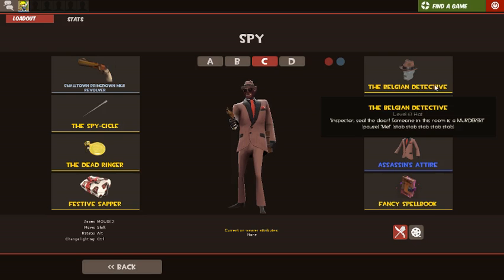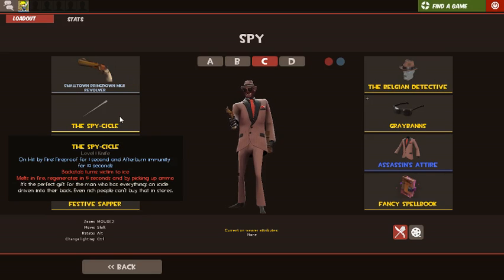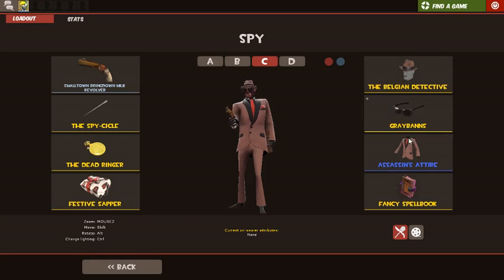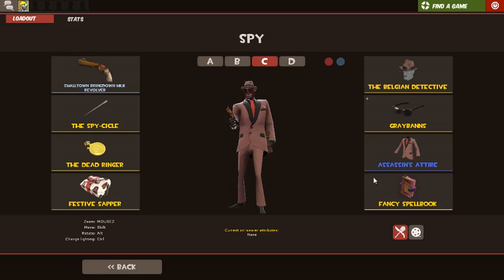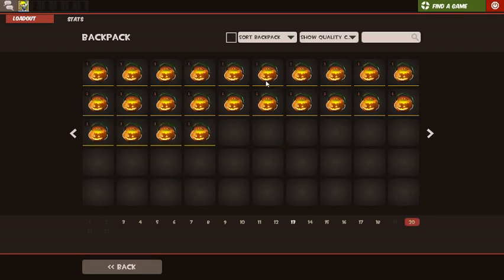Finally, for spy. Spy — I literally have nothing special, but the loadout is just normal revolver, Spy-cicle, Dead Ringer, and Festive Sapper — just my usual one. This is probably the best sapper. I don't really have anything special for him. The most I have are these following cosmetics, but I'm hoping to get something this year. So let's now actually get into the main thing — 24 cases.